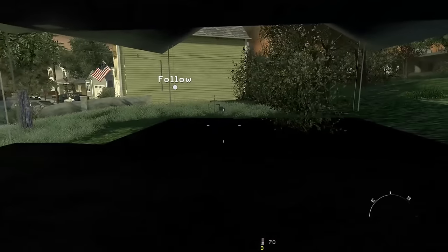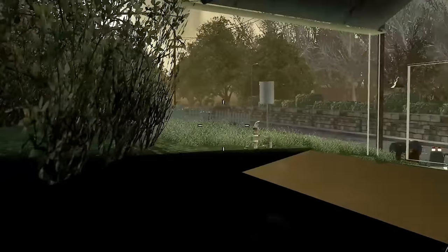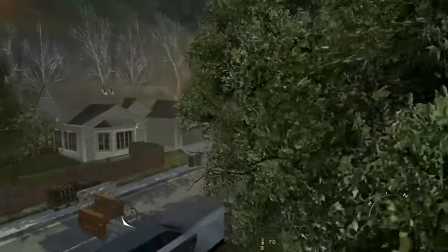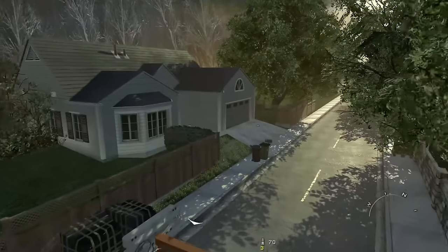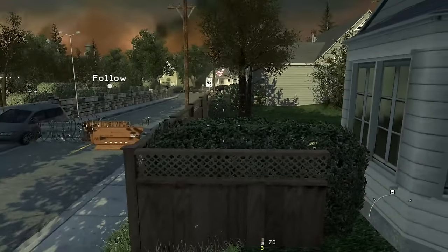There's nothing really inside any of these houses — they don't have interiors, unfortunately, which would have been amazing. But they do have quite a bit of detail on the exterior. Some of these you really don't see at all — you can't turn around in the Humvee — but they still have garbage out front, a mailbox, and it looks like someone's been trimming the hedges.